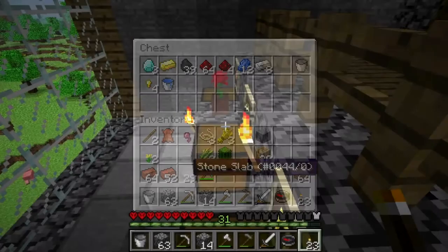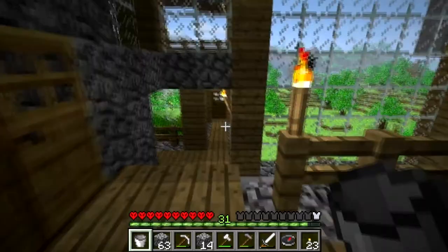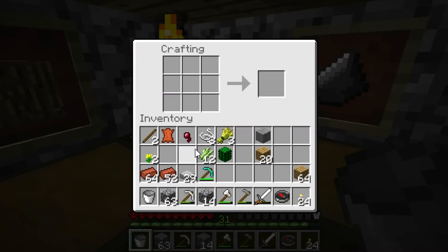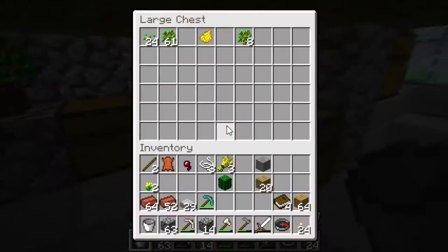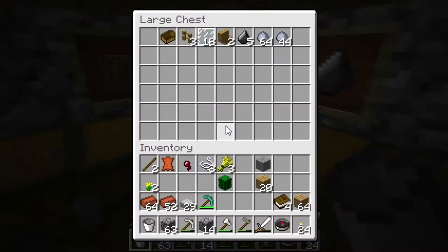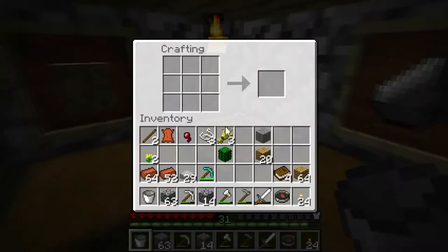Look at all this — I might be able to make a bookshelf and get some higher level enchantments. We've got some sugar cane in here — twelve. So just trying to think about this. Any bookcases? No. Of course there's not going to be anything in there. We can make one bookshelf — that's pretty cool I guess.